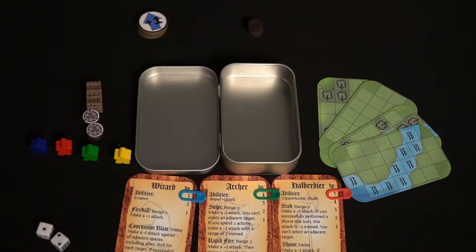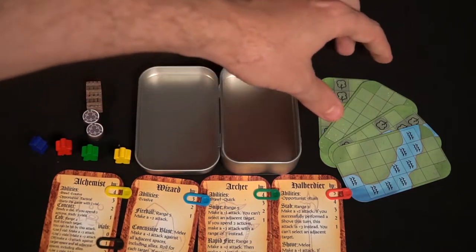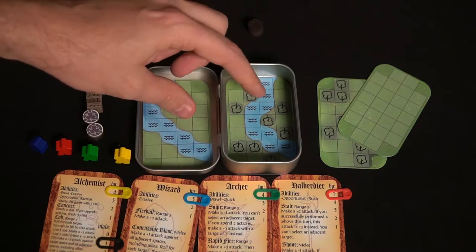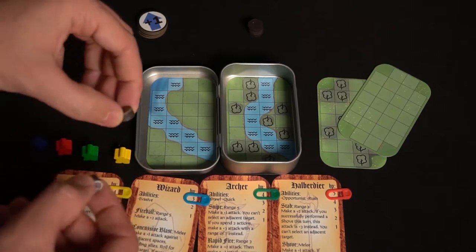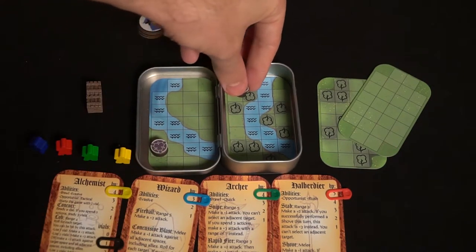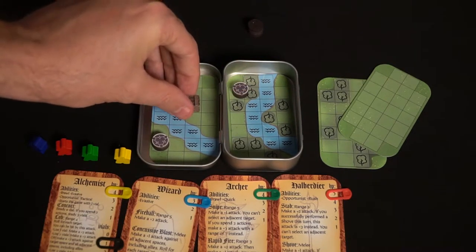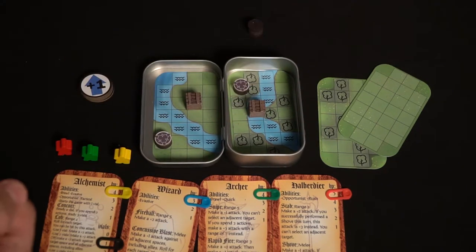As people pick their characters, the person who plays last will assign the terrain into the game, as well as where the crates go and where the teleportation circles go. Teleportation circles must be placed one on each side of the board. Then players roll dice and based on what they roll they drop their meeples about three inches from the area they want to be at, then place their meeple upright where it lands, symbolizing where they'll start their turn.